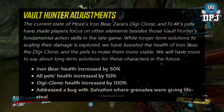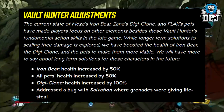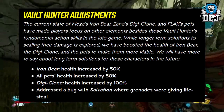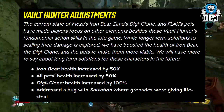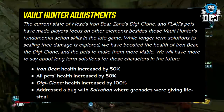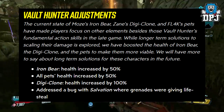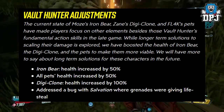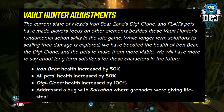Vault Hunter adjustments: Iron Bear health increased by 50%, all Pets health increased by 50%, Digiclone health increased by 100%. Also addressed a bug with Salvation where grenades were giving life steal. These are decent buffs to many of the Vault Hunters. Loving the Digiclone health increased by 100% — we need that on Zane.